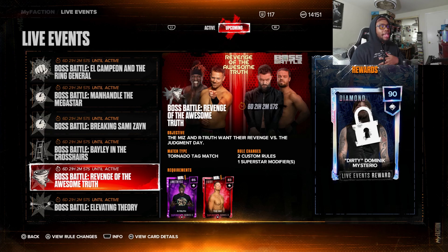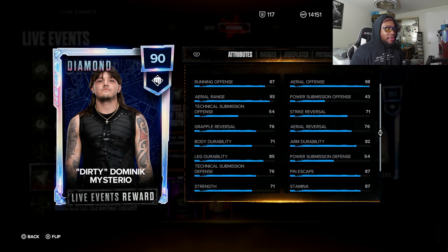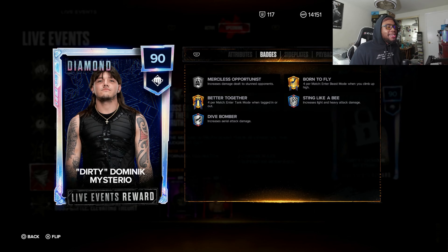Dominic Mysterio — his moveset I've been saying this, he's probably top five cards in the game when it comes to moveset. I'm not the biggest fan of his finisher but his overall damage output in games is very cheesy. Stats: arm power 82, leg power 87, aerial range 93, strike reversal 71, rest show 87, finisher 93. This card is cool but it's not a must-have.